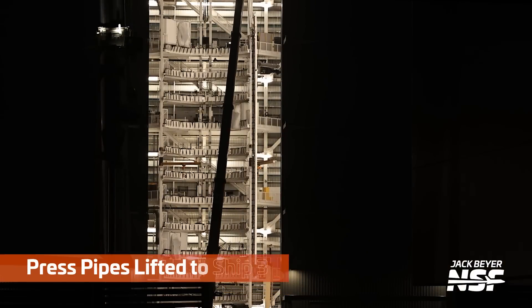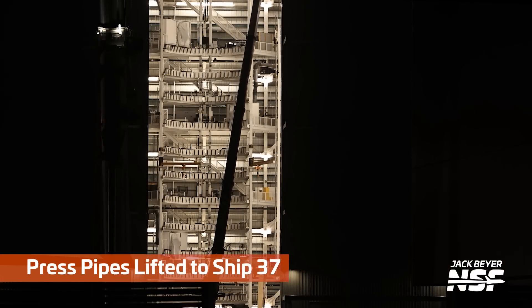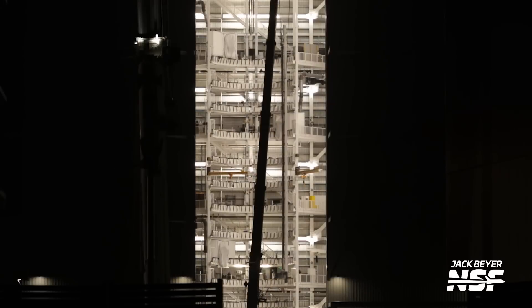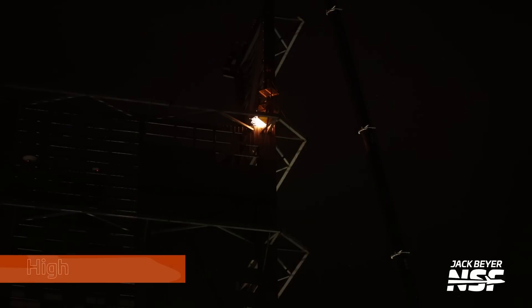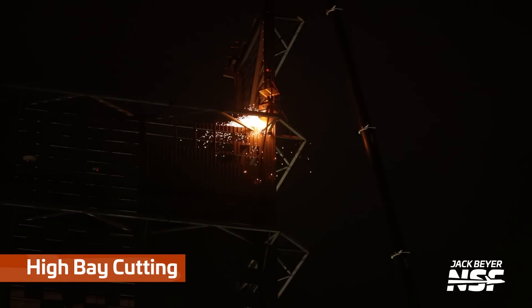Jack out there getting this one — press pipes. That is like in the back of the Mega Bay. You can see that structure with all the work platforms there. These pipes are being lifted to a stand over on the right-hand side. It's not just that stand in the middle, but they can also tuck things into the sides of the Mega Bay there in the back.